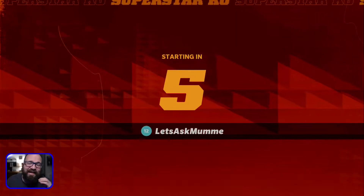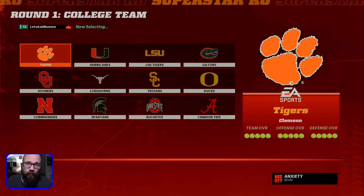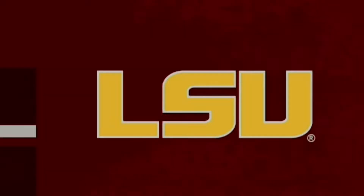We're getting into the challenge with college teams. The college game is usually where the run and shoot is at. Luckily for us, Madden has the campus legends and we're going through every single team to pick out and win with the run and shoot. We've already done the Gators. Next up, since it's Joey Burrow, we're going to go the LSU Tigers.